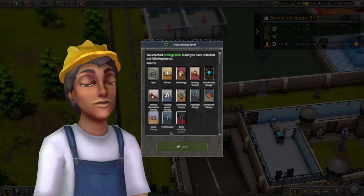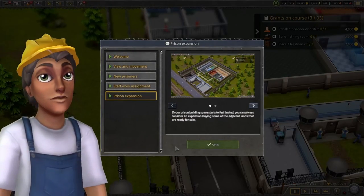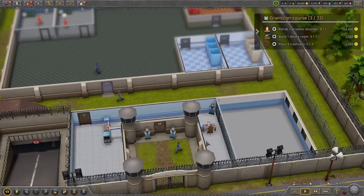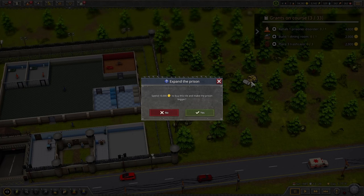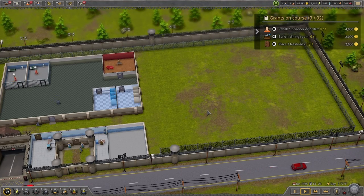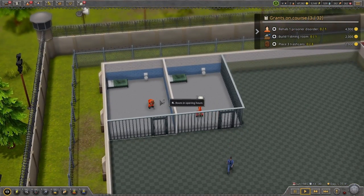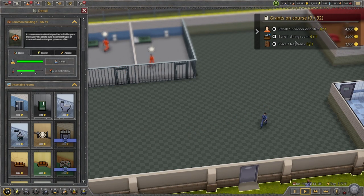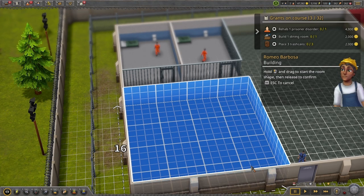We upgrade our prestige, so now we get a couple more buildings and stuff. Now it's expansion time - we can zoom out a little and you'd see a plot you can buy. The new plot goes for 10,000 and I do have 10,000 so I'm gonna buy that - with the classic dropdown from Two Point Hospital. As you can see the prisoners are unhappy, they need a cafeteria or dining room. It's also telling me I can build one, so I'm gonna build a big one.